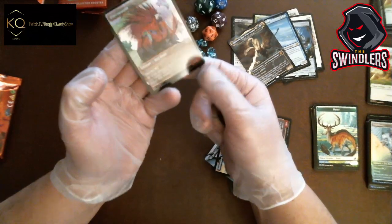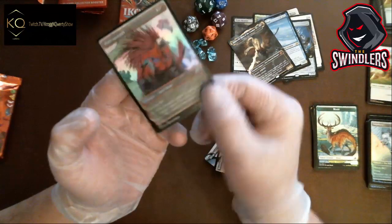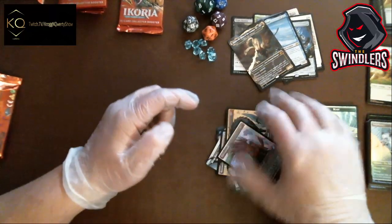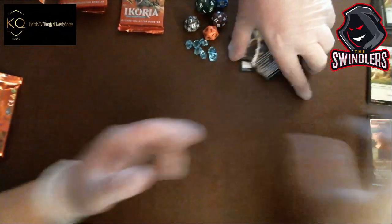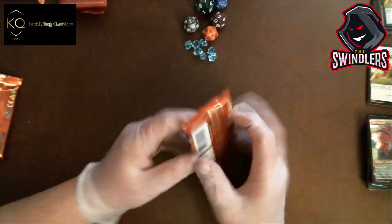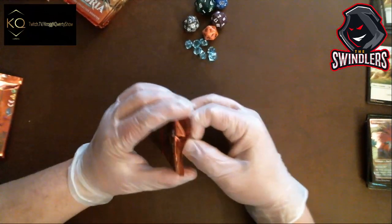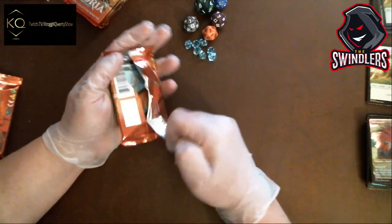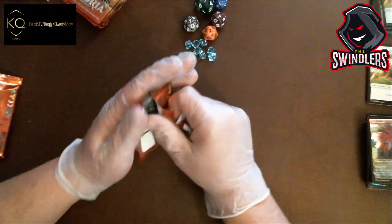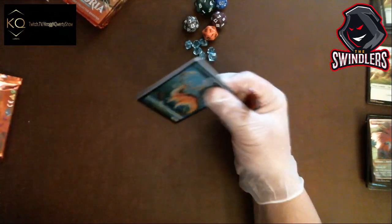And a parrot — that doesn't look like any parrot I've ever seen, it's got fur, what's going on? Boil, very nice. Next pack — we are stomping through these. Five packs left. Would you pay for this? This was like $270 for the pack. So we should easily make the money — these are pricey but you get a lot of nice things.